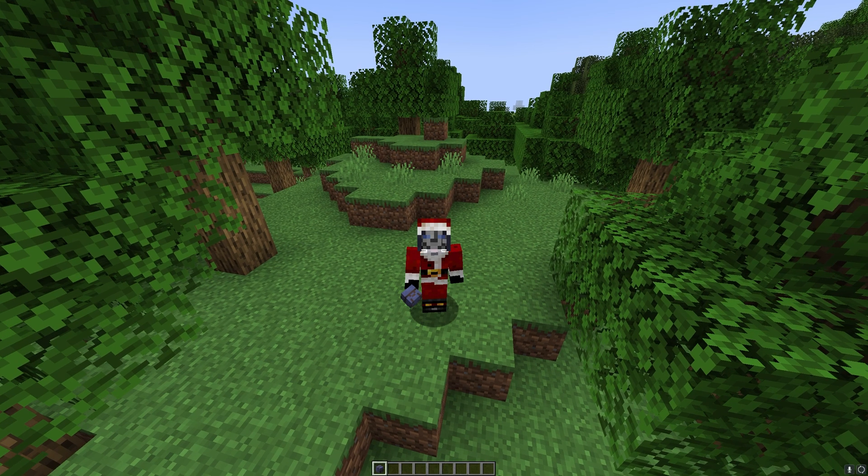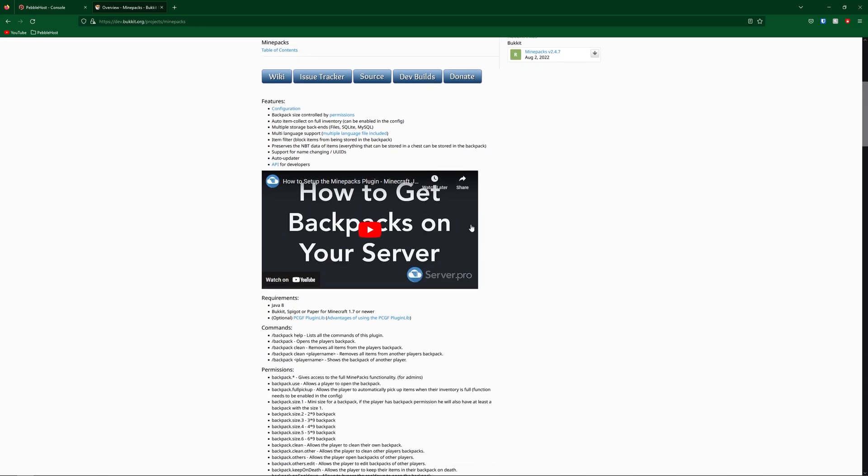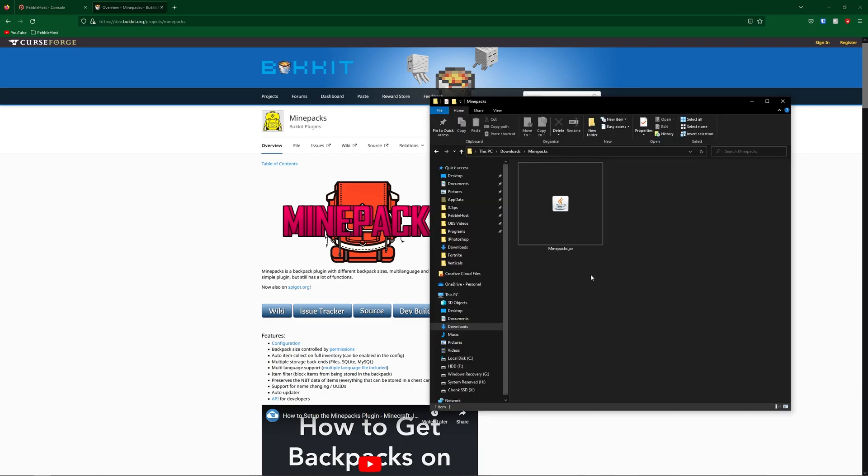So first, let's get to downloading. The first link in the description will take you to this website, and this is the Bukkit page for Minepacks. Once you're here, feel free to read any information you want, but if you want to just download it straight away, you can click 'Download Latest File.' Once the file has downloaded, go ahead and put it in your server's plugins folder.